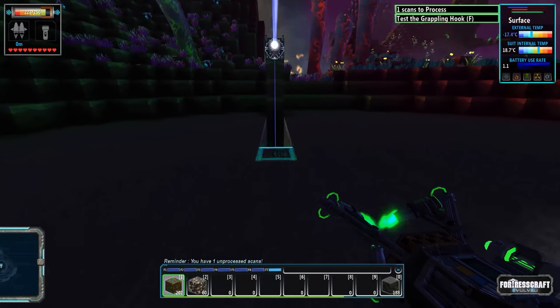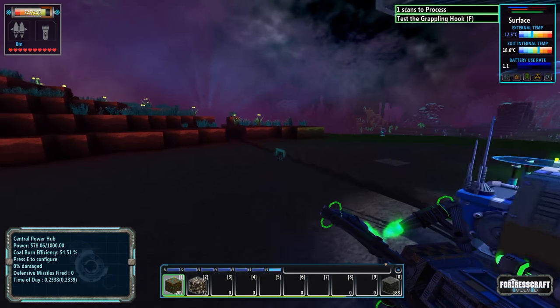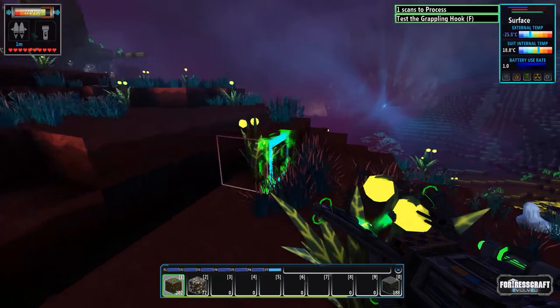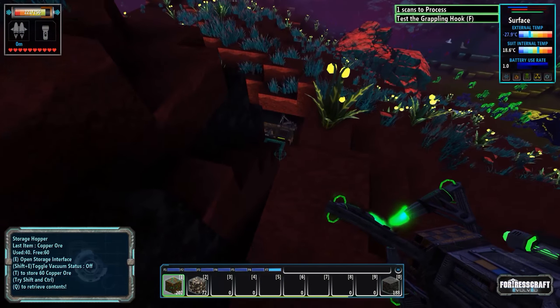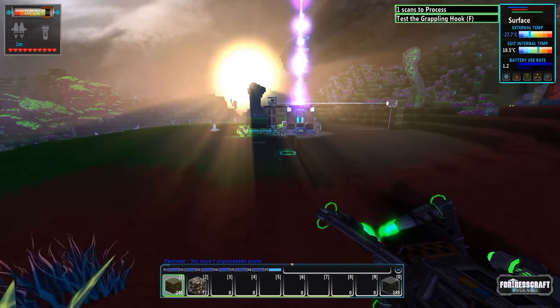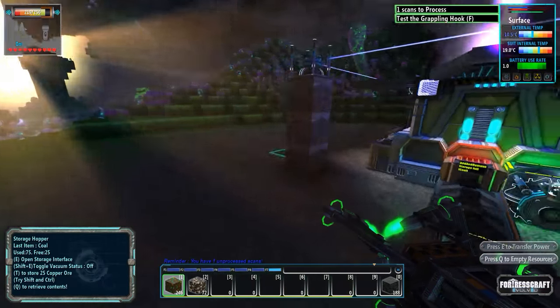So on the last episode, we managed to get a couple basic mines for our tin and our copper going, and we did get some power automation for our tin mine, but not for our copper mine. So today, we definitely need to get high priority on getting some conveyor belts activated for those, so that we can go do some exploring and find some iron and lithium.